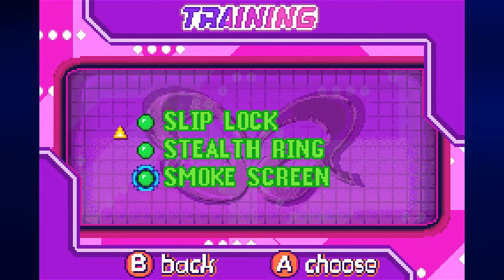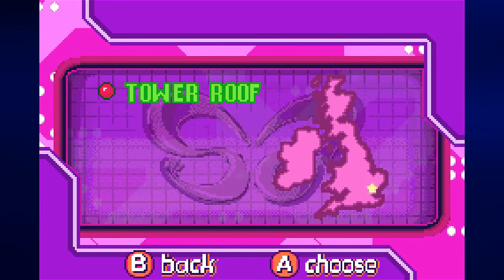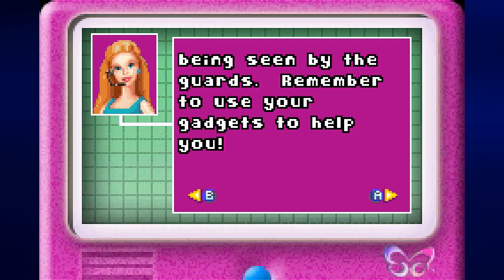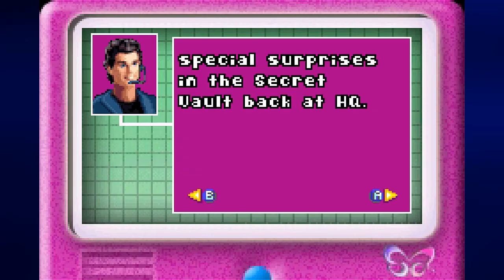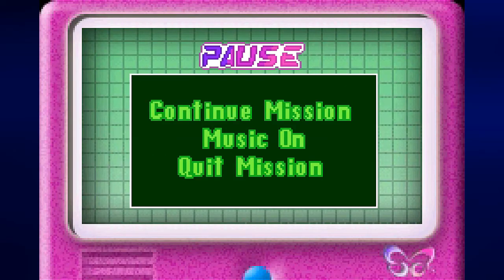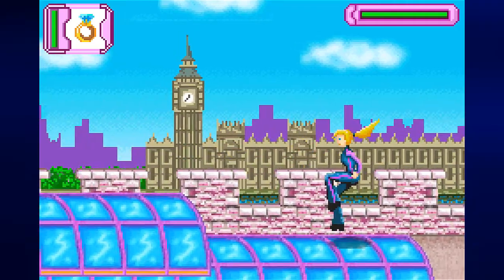Now we know how to do all the basic movement and how to use two of the gadgets in the game. So now that that's over with, we might as well go ahead and go through England, which is the first stage in the game. We only have one area available to us — the Tower Roof — so let's go ahead and play it. Barbie, your mission starts on the roof of London Tower. Get to the other side without being seen by the guards, and remember to use your gadgets. We must find all the secret files that Camille has taken. Collecting them all will open special surprises in the secret vault back at HQ. The game tells you how many you have left if you press Select — we have six in this stage.